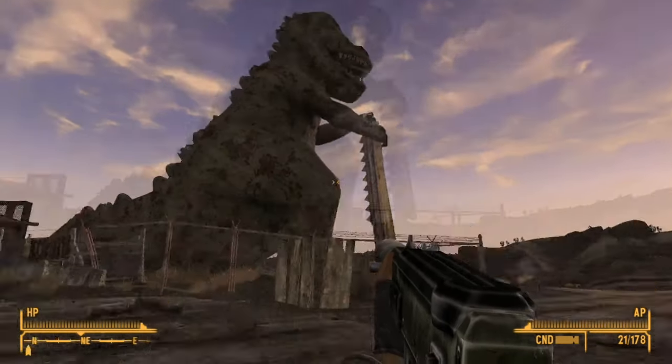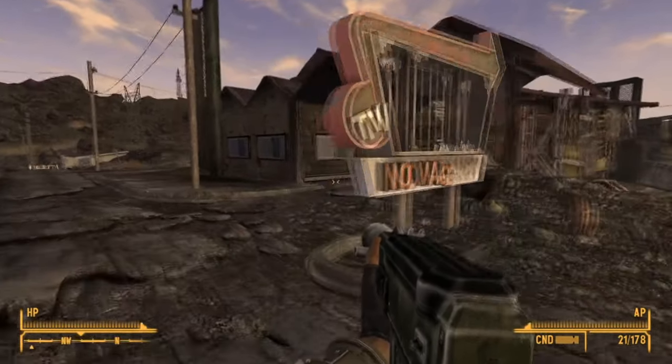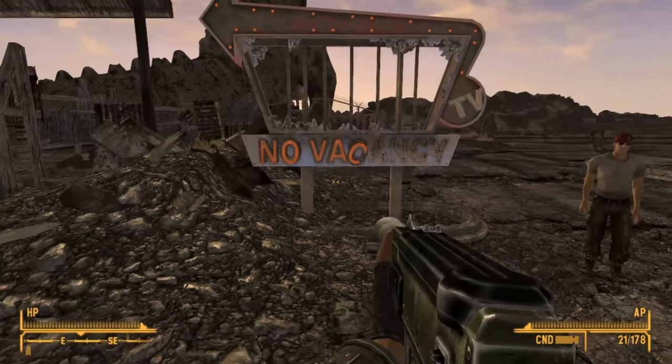Here's a fun one you might or might not know. Novac is called Novac because bomb damage caused the sign to drop off the remaining four letters. It was originally 'No Vacancy' — we are now missing the A, N, C, and Y.